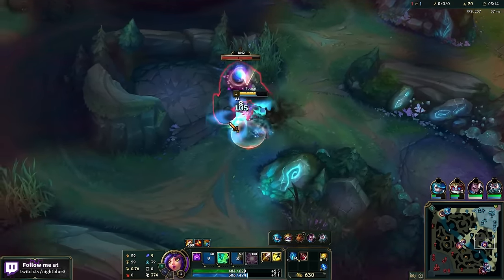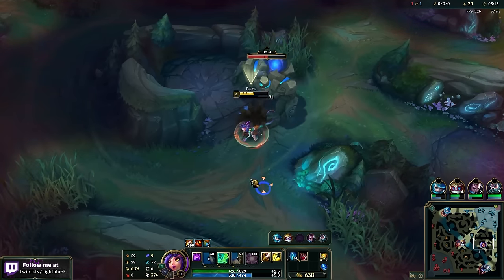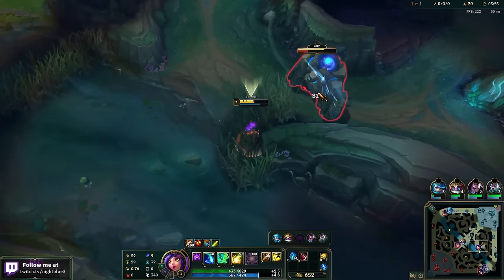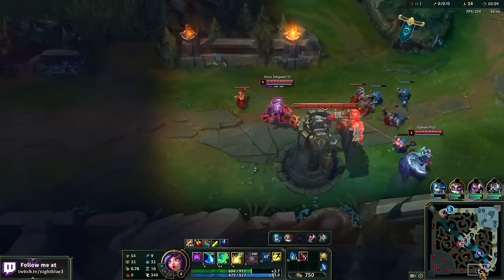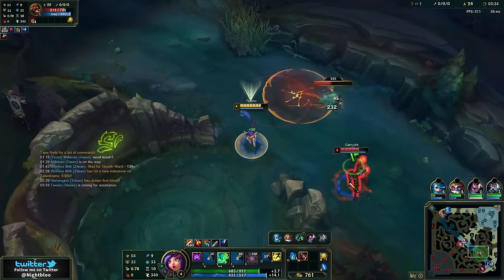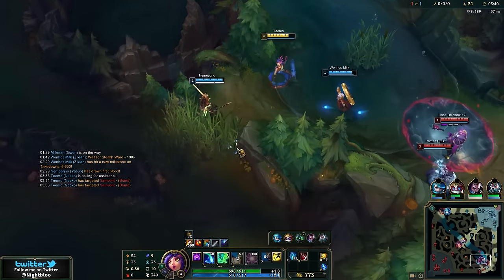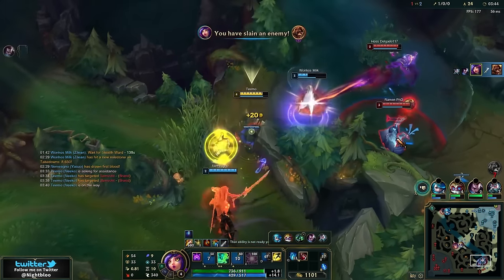I currently have red buff, which is kind of useless — let me get rid of that. I think they'll be able to tell it's me if the red buff is showing. Let's smite that. 325 full clear, not bad at all. We should be good. Nice, good kill, good kill!